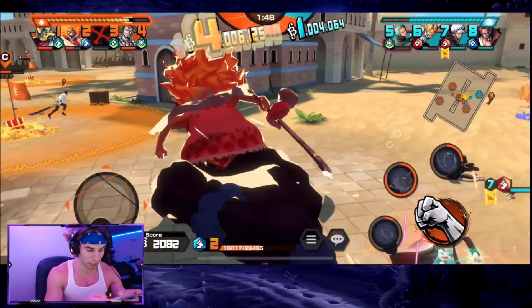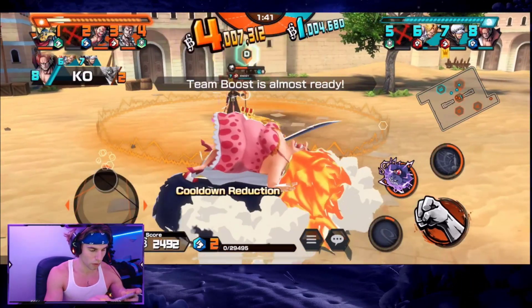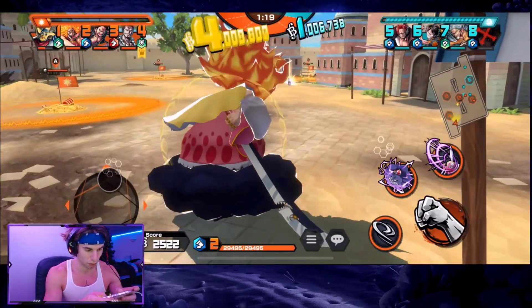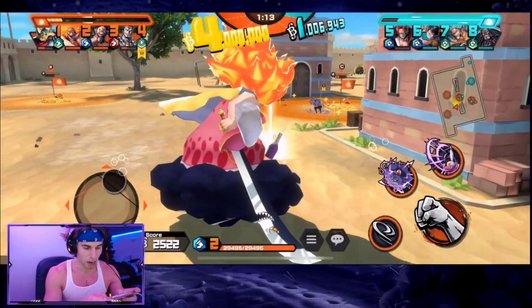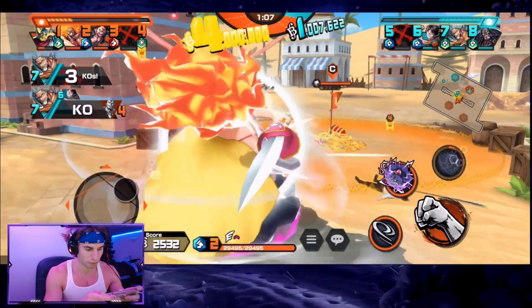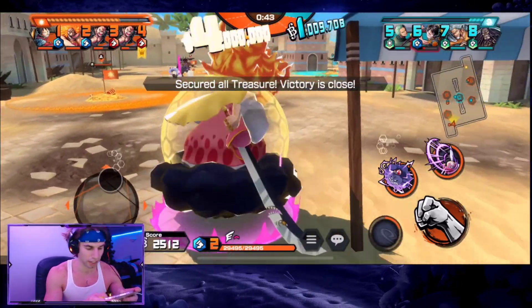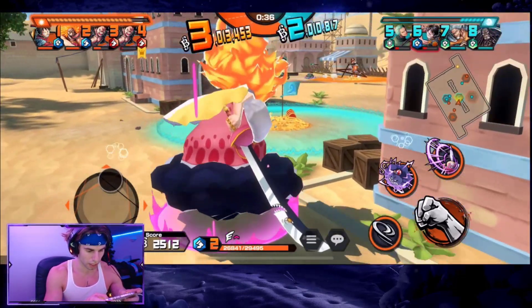We're in a pretty good spot, roughly four to one up. We just have to make sure we don't throw at the end — they're almost at character boost so we have to watch out. If I can stall them with Ikaku Sovereignty we'll be golden. People Luffy is a little more annoying to deal with but not the end all be all. Then he one-shots me — character boost gives insane amounts of attack. That was entirely my fault, I shouldn't have walked up knowing they were near character boost.